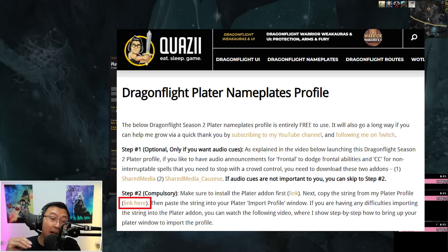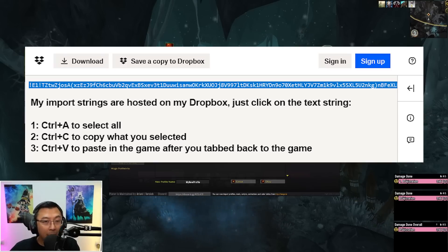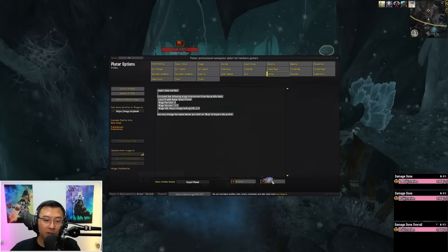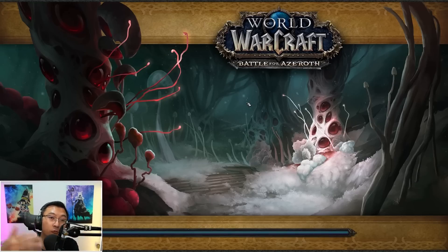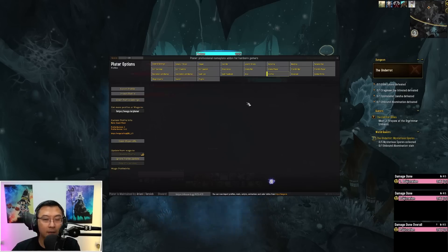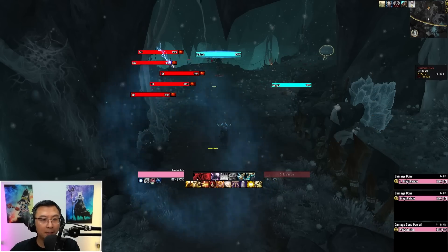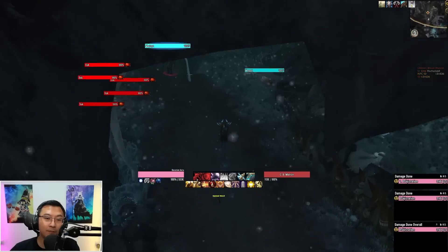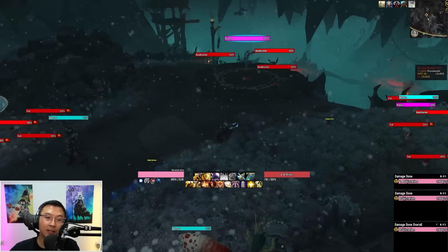Go back to the installation page for my nameplates and look for the link to my import strings for Plater profile Season 2. Copy the string, go back into the game and press Ctrl+V to paste — you'll see at the bottom it says 'new profile name: quasi Plater.' Click OK and the game will reload. Once it reloads, all the unit frames will look as you've seen in the video — color scheme for frontals and pink casters all in place. If you can see all these colors, you've successfully imported my profile.